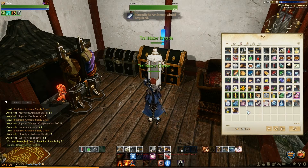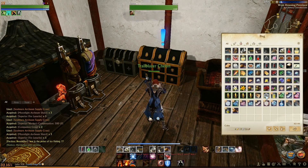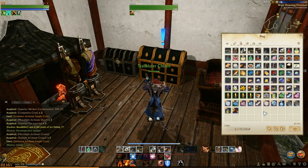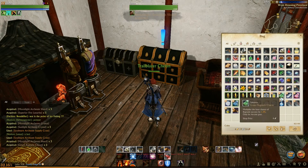Sunlight Archeum Crystals, which will help us upgrade our belt. Moonlight Archeum Shards and Superior Fire Lunarites. Moonlight Archeum Crystals and Sunlight Archeum Crystals. Moonlight Archeum Shards and Green Regrade Charms.